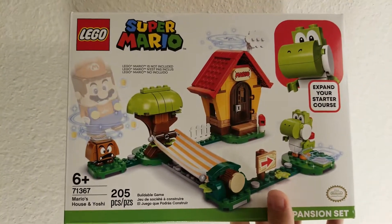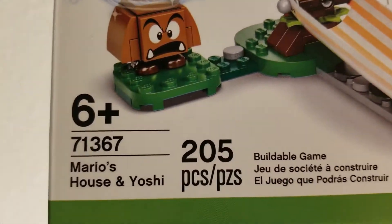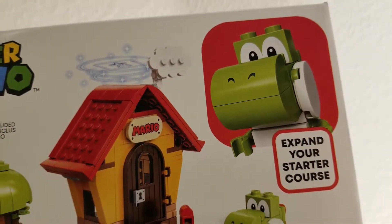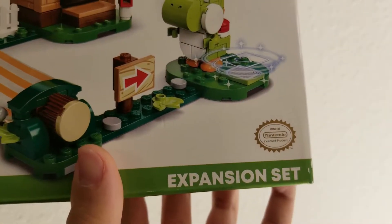This is Lego Super Mario — Mario's House and Yoshi, 205 pieces. But don't worry because Mario is not included. So you just got this ghost of Mario here fighting Goombas and riding Yoshi. It's Mario's house. It's an expansion set, but it is an official Nintendo product.